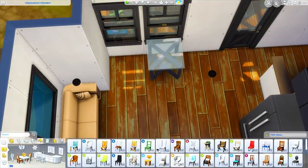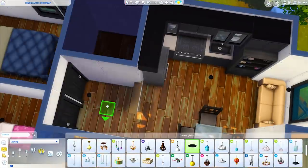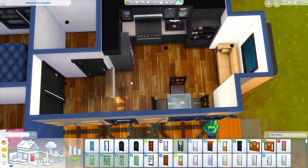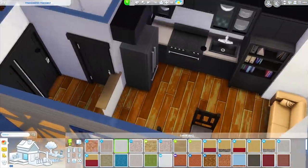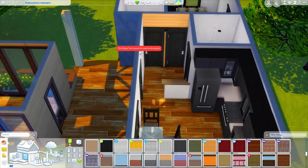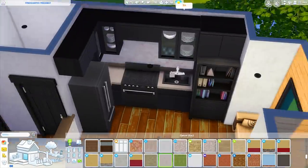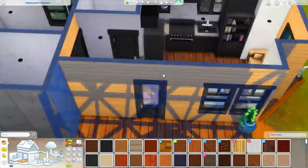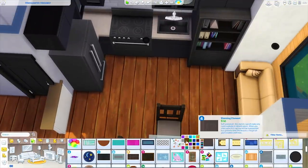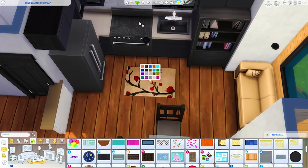Then we have a table and chairs over here with three chairs so there's enough seating for everybody living in this house. Next to the fridge we're putting a television area, so you sit across the room on the couch and watch TV over there — but it's a really small space so it's not that far away anyway. We're switching out the floors now and lightening up the kitchen area so it's not as dark.